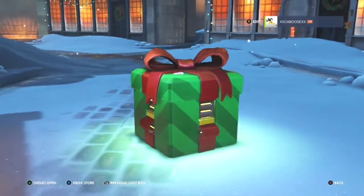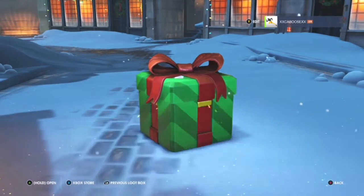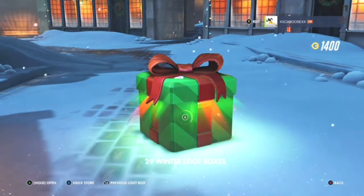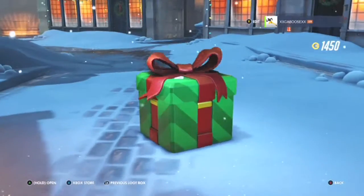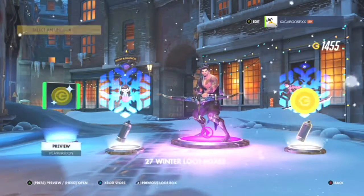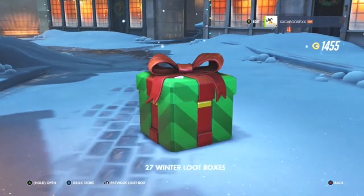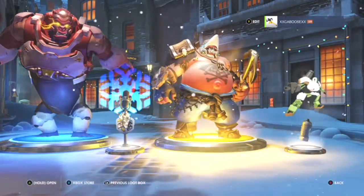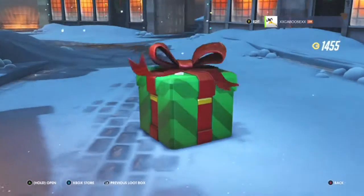Okay so we got two skins left to get. I would also like Winston's Yeti skin — that's one I'd really like. Come on, give me the skins I want! Hey, we got Tracer's Jingle skin! I'm happy about that. I need something better for Hanzo. Oh, we got Roadhog's Mako skin — this is one of my favorites from him.